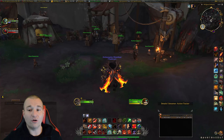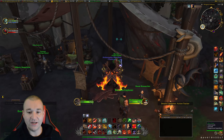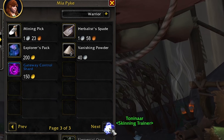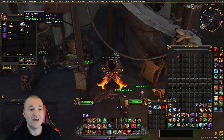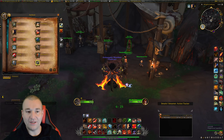But that's not it. You also want to go to the trade goods vendor right here — it's Mia Pike — and talk to her, because she does actually sell some things you're gonna need to equip. Look at this: there's enchanting stuff, the blacksmith hammer, the fishing pole, and if you go to the last area there's the mining pick and the herbalist spade. You're gonna want to buy them if you're a miner or an herbalist — go ahead and buy it, it's super cheap.